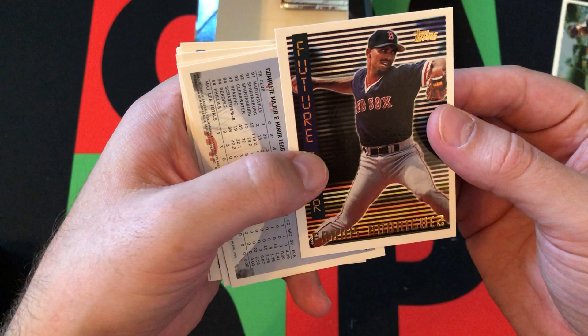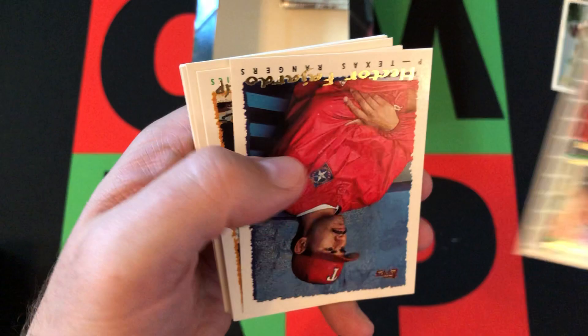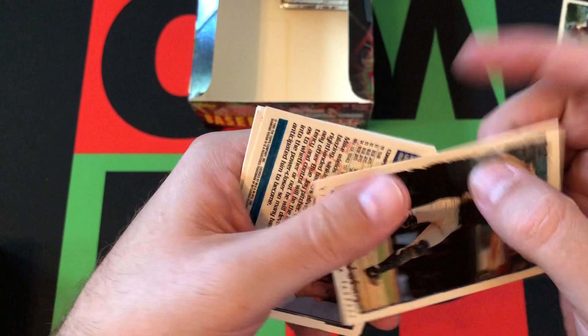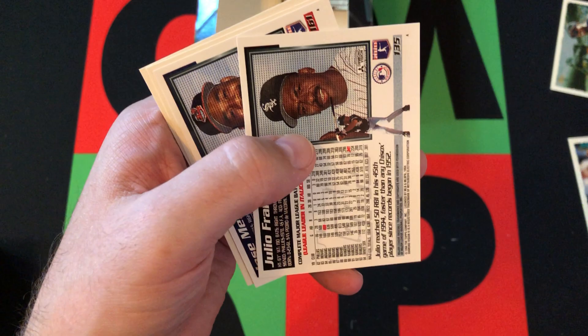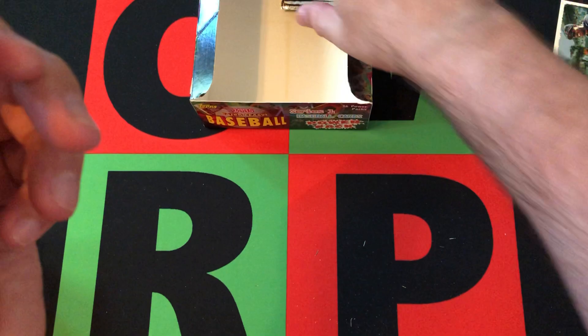Frank Rodriguez's Future Star card, followed by Ricky Patelico's Star Trek card, then some prospects I don't know. Then we got Hector Fajardo, Lance Blankenship, Matt Noakes, Mike Timlin — obviously you remember him on the Red Sox, and he won some titles with the Blue Jays as well. Scott Cooper, obviously you remember him from the Red Sox. Then we got Mike Mussina, Hall of Famer. We got Julio Franco, Joe Table, Jay Bell, and Todd Benzinger.